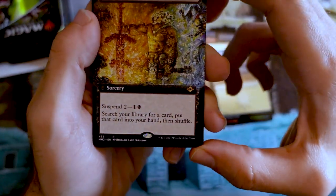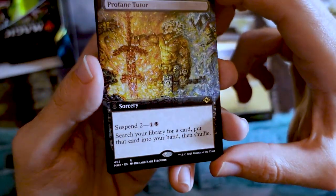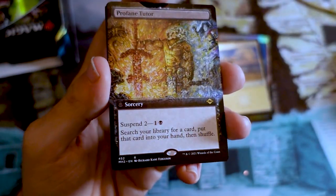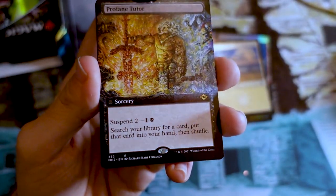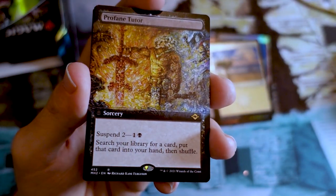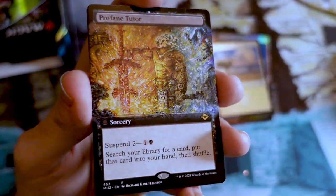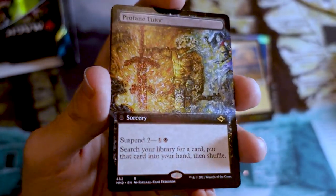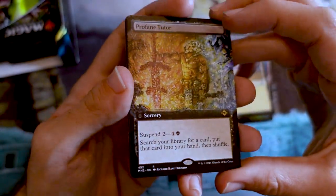Extended Art Profane Tutor — much discussed card, but I expect this to see plenty of Commander play. Turns out a Demonic Tutor that shows up in two turns is still totally good. In fact, a lot of times it's turn two and you have Demonic Tutor but you don't know what you want to get yet. Well, suspending it for two turns down the road is pretty good timing.